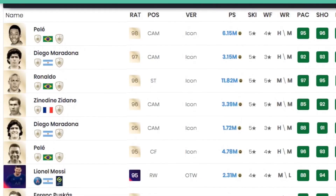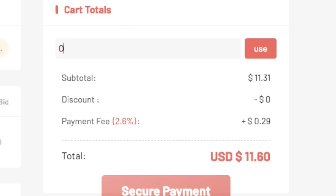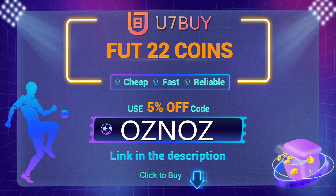If you want to buy some cheap coins to pick up the best players on the game or buy loads of packs, head over to U7Buy for cheap, reliable and safe coins. Use code OSNOS for a big discount order. It helps both of us out.